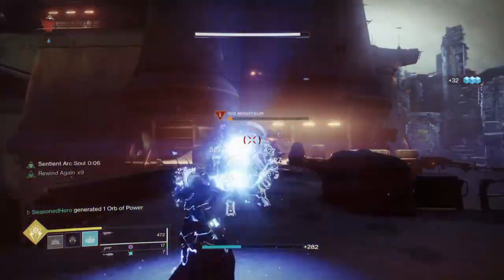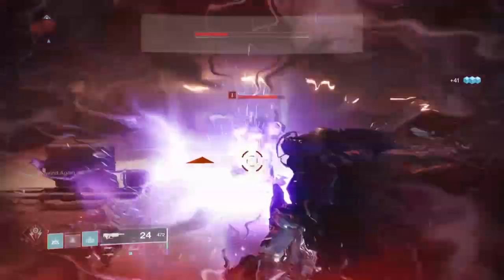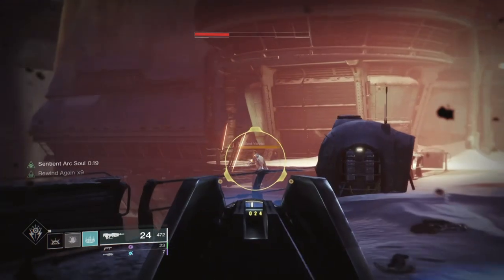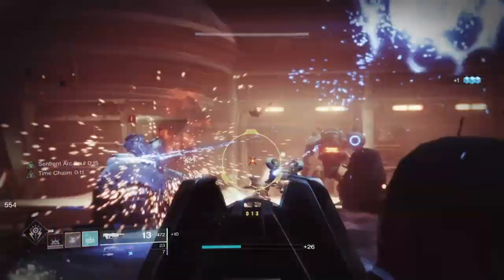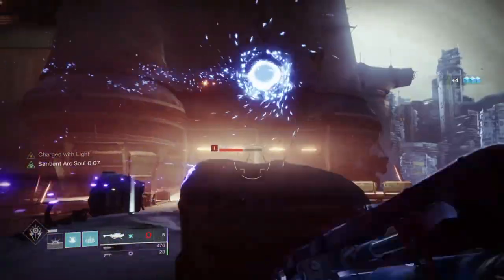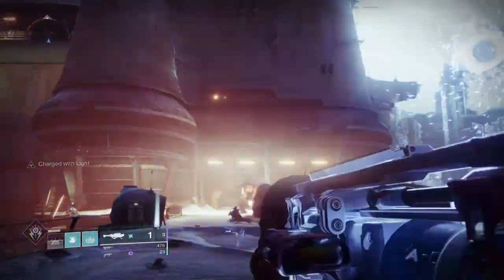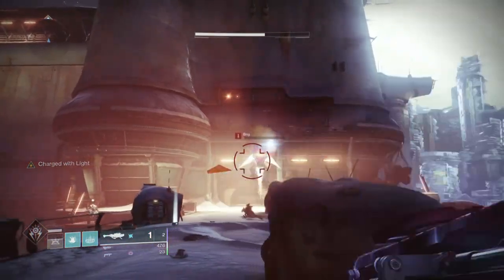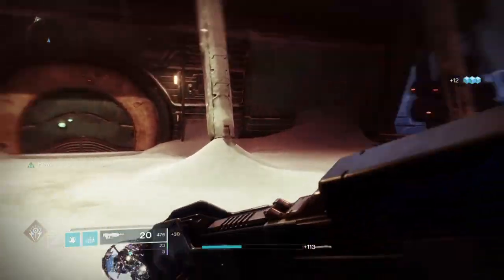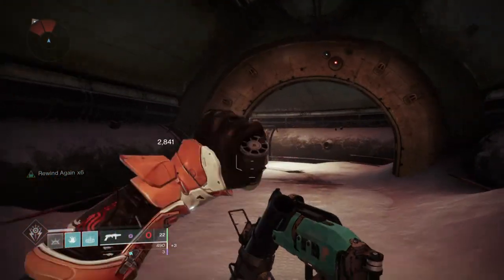The mods being used are nothing special — just standard Charge with Light and High Energy Fire mods for extra damage — and this means you have free range in choosing what mods you want. This opens you up to a wide number of expansions to take the build further and fit your own playstyle. You could switch out mods for Warmind Cells, use other Charge with Light mods for extra protection or damage, and for PvP players this also means you can adapt it to your playstyle.